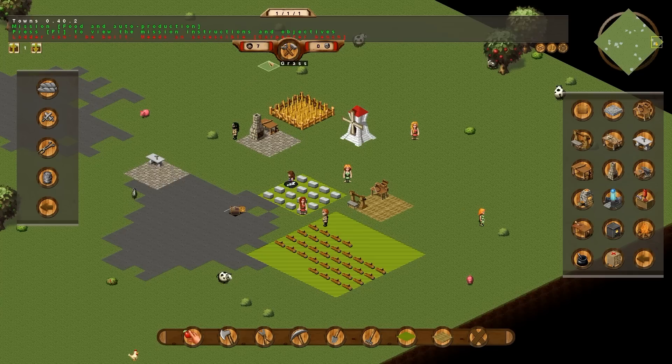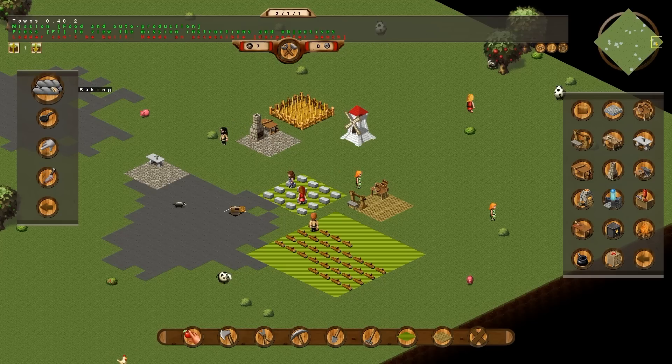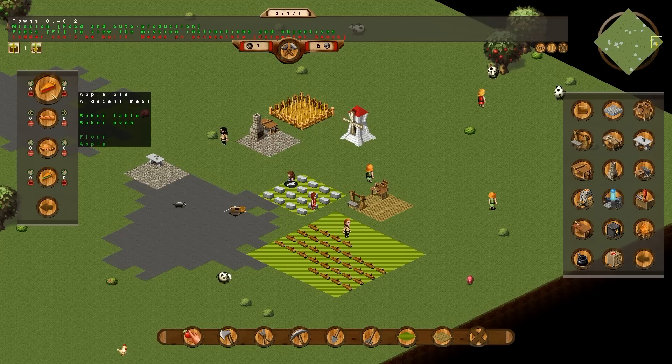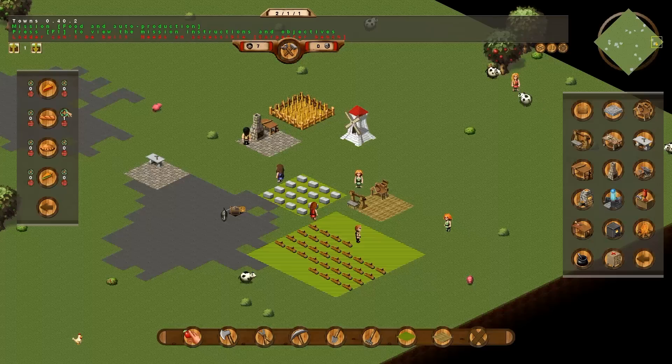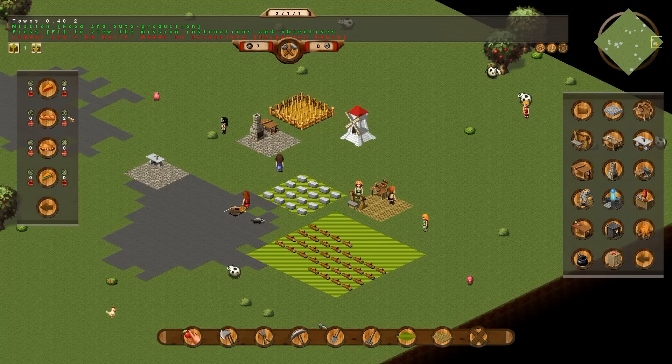Now to actually get bread being baked, go back into item production, go to food, baking, and go down to bread. Now to automate the bread so there's always some in stock and your citizens always have some, you click the plus on the side. That makes the citizens always have at least one bread in their stockpile. For the tutorial, we only need two.